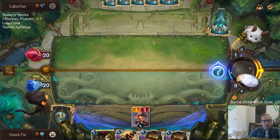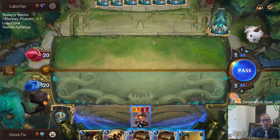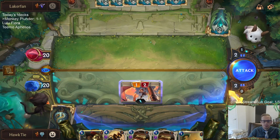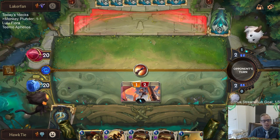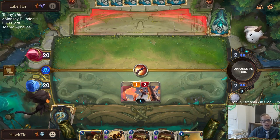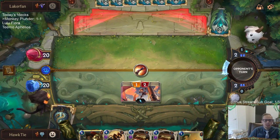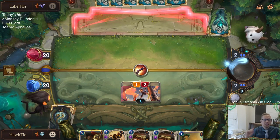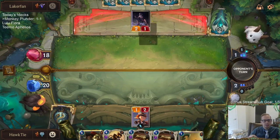Tier five is Noxus and Shadow Isles. Tier six is Ionia. Did I forget a region? Bilgewater and PNZ are the best non-Targon regions. Noxus decks apparently are doing well so maybe bump Noxus up a tier. There's plenty of killing left.